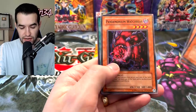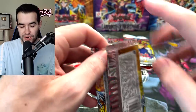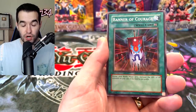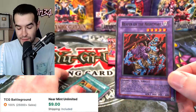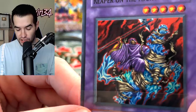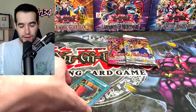Then we got another Iron Blacksmith Kotetsu, Cyber Raider, Pandemonium Watchbear, Ancestus of Dagla. Let's go to our Pharaonic Guardian — we've already pulled Metamorphosis, can we pull the Lava Golem? We've got Grave Keeper's Coast, Banner of Courage, Curse of Aging, the Yomi Ship — this is a Duel Links classic. And here we go — oh! Reaper on the Nightmare! One of the best super rares in this set. So we have a two-foil tin now, which is pretty good. I'm finally analyzing this artwork for the first time in 18 years.